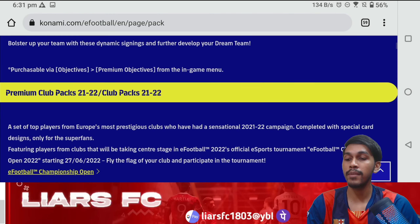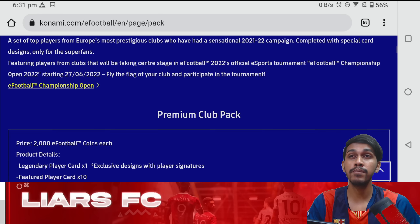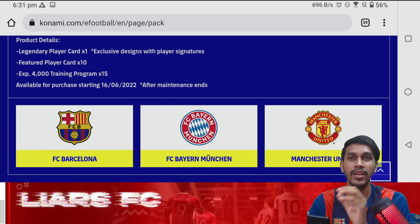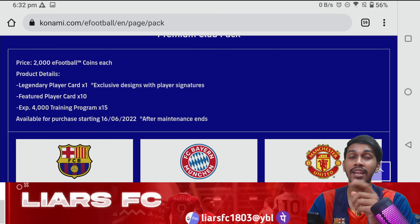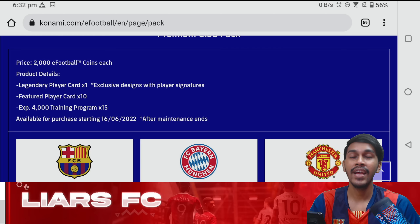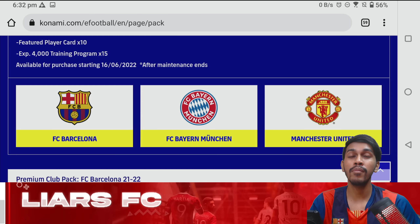The first pack we're talking about is the premium club pack, or club packs 2021-22 season. The price is 2000 eFootball coins per pack — so if you want Barcelona you pay 2000, Bayern you pay 2000, Manchester United you pay 2000. Included in it is a legendary card with exclusive signature, 10 featured cards with exclusive signatures and different appearances, and 15 x 4000 training programs. Purchases will start from the 16th.